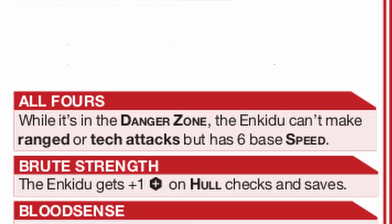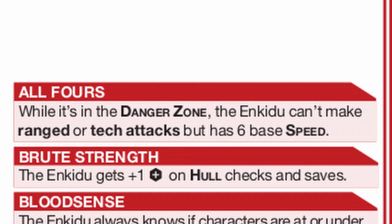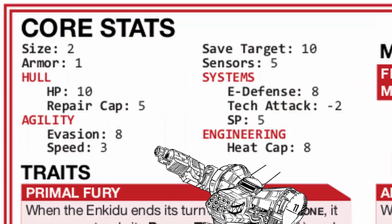The problem is that's all Enkiju is good at. It can't do tech or ranged attacks when in danger zone, but it also moves 3 speed faster in danger zone, reaching a potential 9 speed when getting hot with max agility. Other than that, it's also very strong and knows when a prey is suffering and will die very soon.